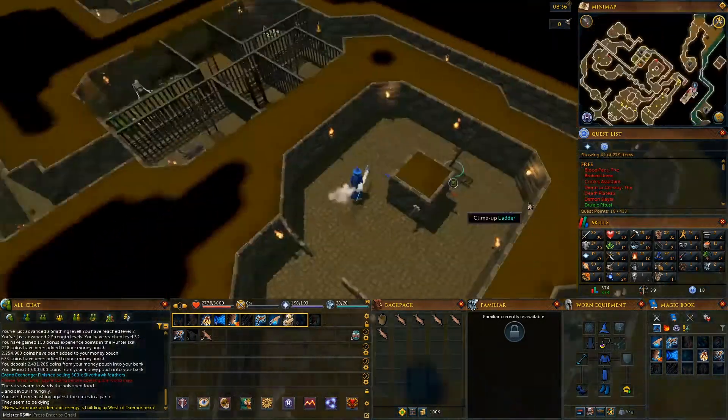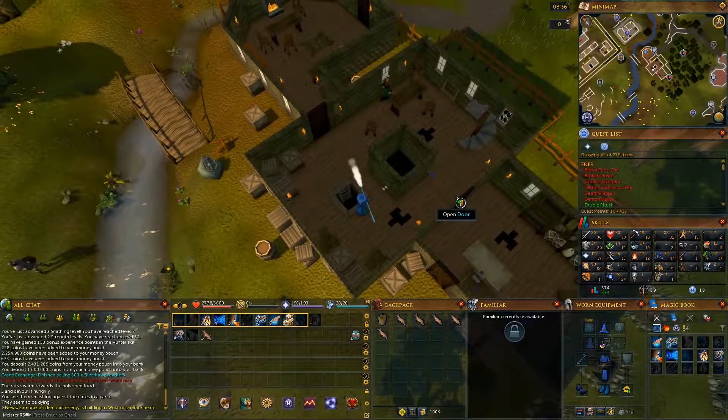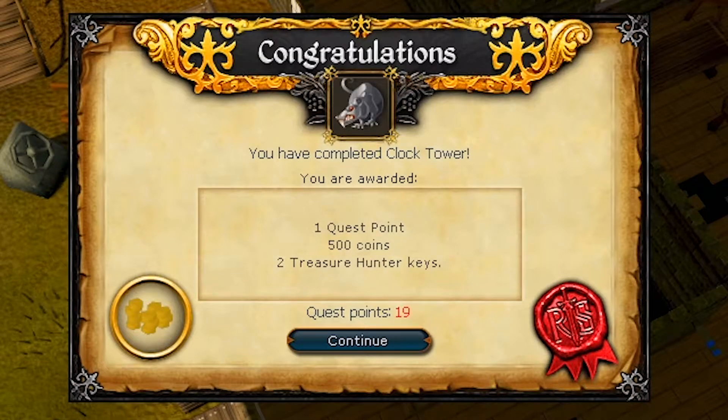To finish the quest, go upstairs and talk to Brother Kojo. Congratulations, you have finished Clock Tower. Extremely easy quest, not much in terms of rewards, but we gotta do it if we want the quest cape.